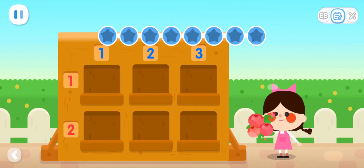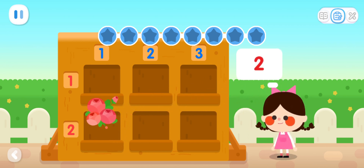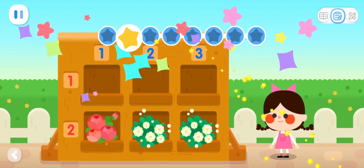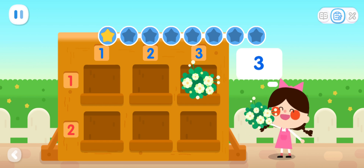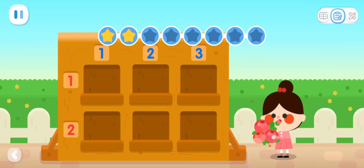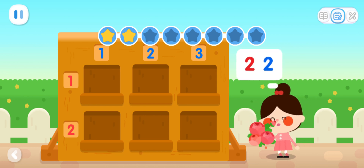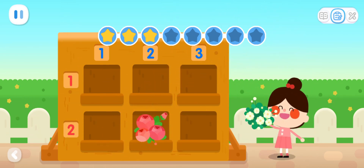Practice with Quacky! Let's decorate the flower wall together! Please help me fill the second row with flowers! Can you fill the third column with flowers? Advanced Exercises! Please help me decorate this wall with flowers! Roses — put them in the second position of the second row! You're so good! Jasmine Flowers — put them in the third position of the second row!